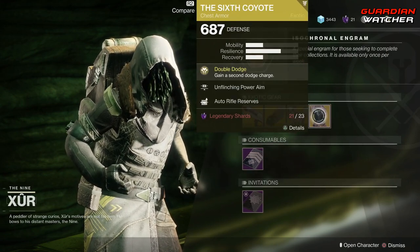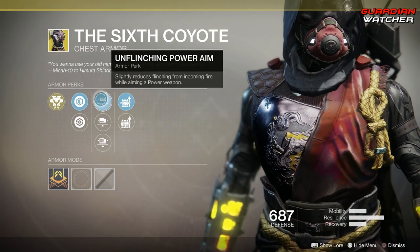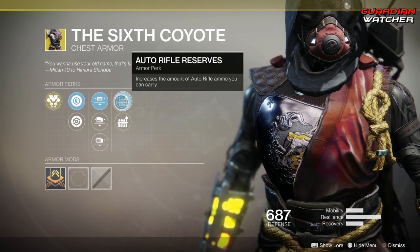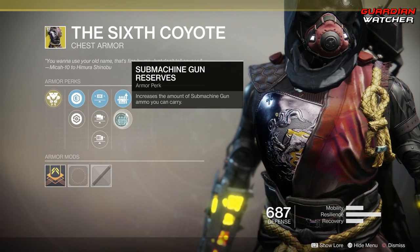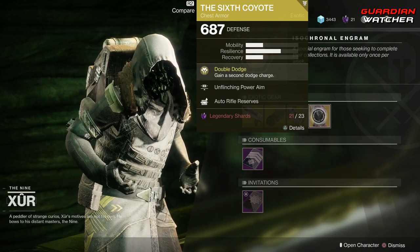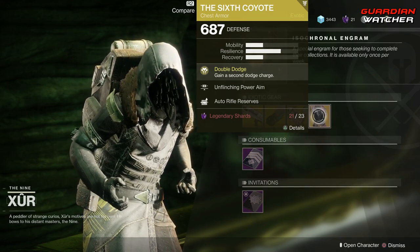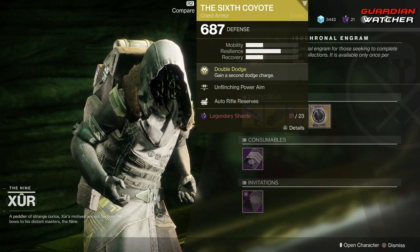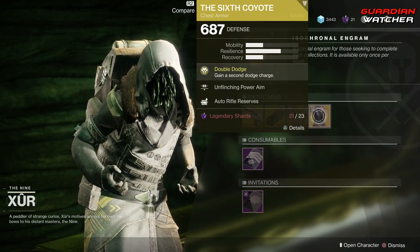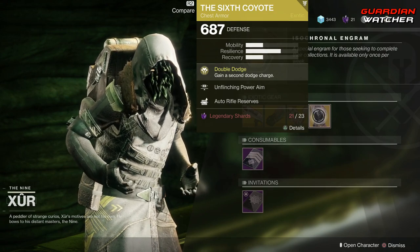Next is the Sixth Coyote. The intrinsic perk on this is Double Dodge, which gives you a second Dodge Charge. Then we have Unflinching Powering, Unflinching Light Arms Aim, Unflinching Large Arms, Auto Rifle Reserves, as well as Sub Machine Gun Reserves. This is amazing in PvP — if you guys do not have this, go ahead and grab it. It is definitely a top 5 exotic for the Hunter. Just that additional dodge makes this exotic worthwhile, especially in comp. I'd say definitely a Tier 1.5 — you can even argue a Tier 1 in PvP — but definitely a Tier 2 in PvE. Definitely go ahead and grab this. If you guys don't know the Tier Scale, it will be in the description box below.